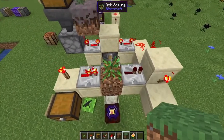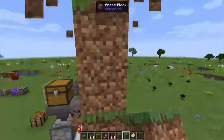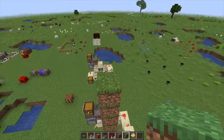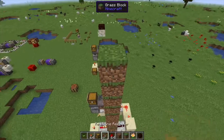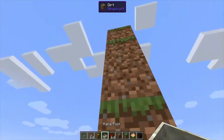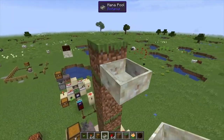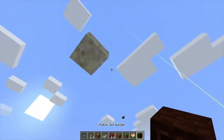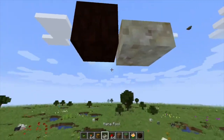From here, build up nine blocks — one, two, three, four, five, six, seven, eight, nine. On top, place a mana pool. The mana pool is basically going to catch the pulse going up and redirect it downward. Place a regular mana spreader next to it, facing down.